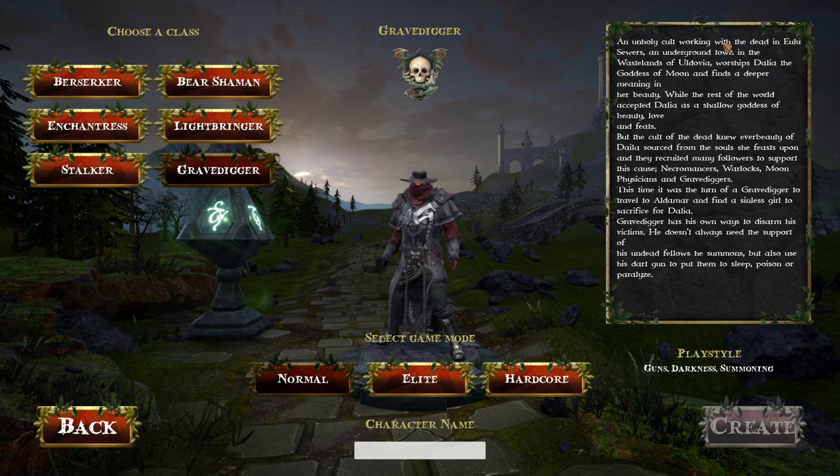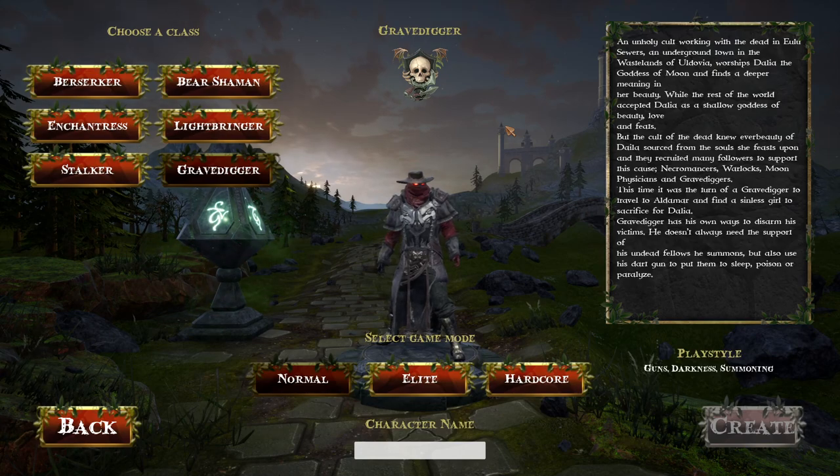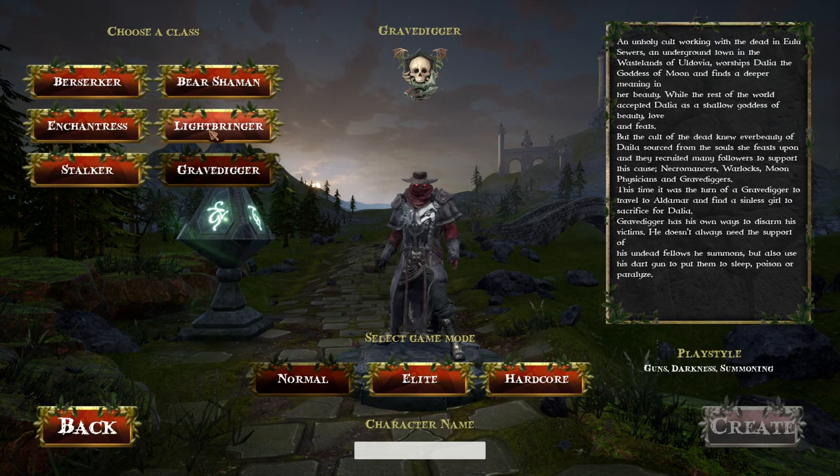I would clean up the formatting and check for grammar and sentence structure. Stalker is probably stealth, Grave Digger is like a necromancer, Lightbringer is a cleric, Enchantress is probably a wizard kind of character. I'm just guessing. She was by far the most talented mage among her peers in the academy.